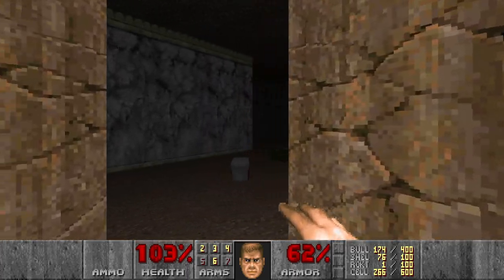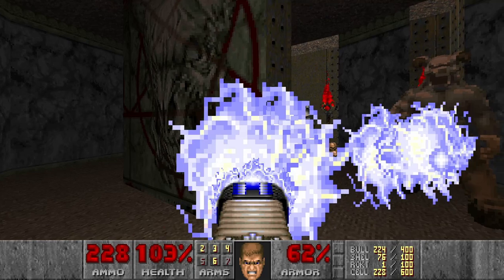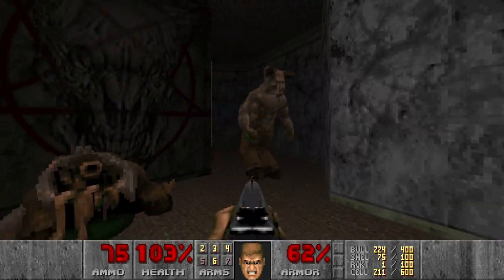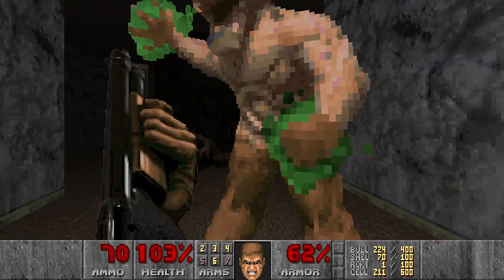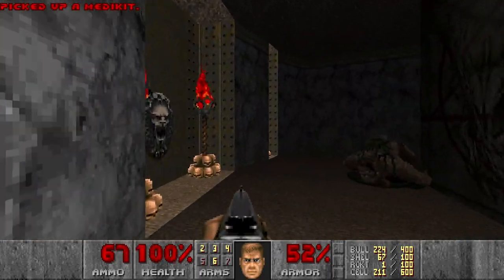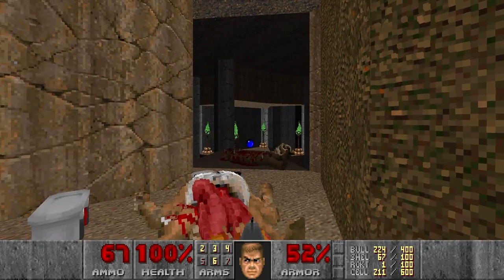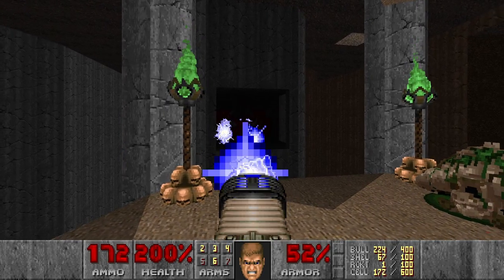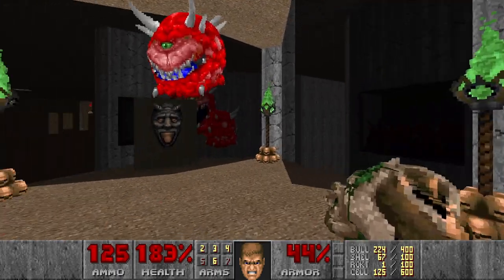Next, we're going to go and kill this hell knight here. And there's a little shotgun, because again I want to save cells. Then let's press the switch to open the way forward. And now there will be quite a lot of cacos. I think I will also plasma them.